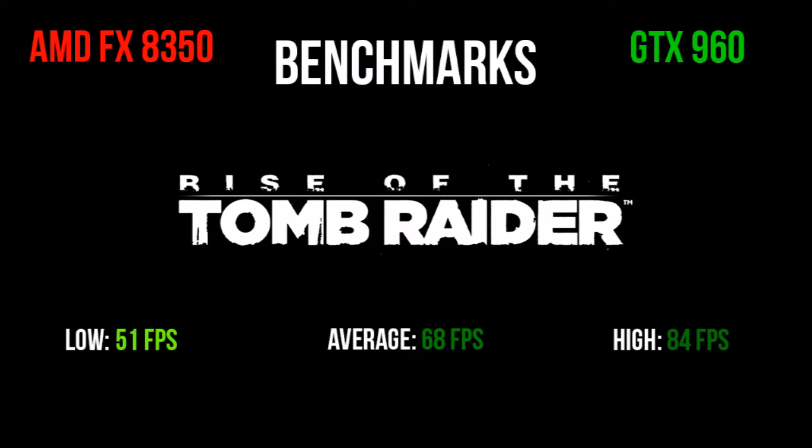Next up we have Rise of the Tomb Raider, which just came out today — you saw some gameplay of it earlier. It literally came out today, and the gameplay and benchmark I took was from today. I got a low of about 51 FPS. My settings were a couple on medium but mostly high, with about 8x filtering. The game looks very nice and I was able to get 51 to 84 FPS with an average of 68. The fact that relatively old equipment is still running the newest games at 68 FPS average is pretty good.